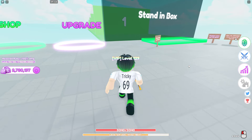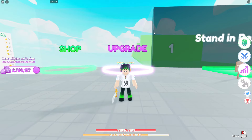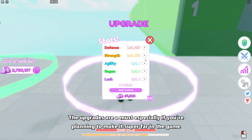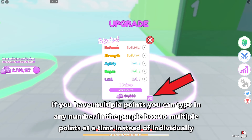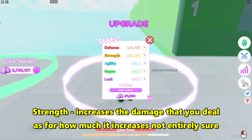First, let's talk about the upgrades — they're super important especially when you're starting out. I would personally suggest putting everything into health or defense. Defense increases your HP overall, going up by 15 per point. Strength increases your sword damage; I don't exactly know the precise percentage but it does scale up.